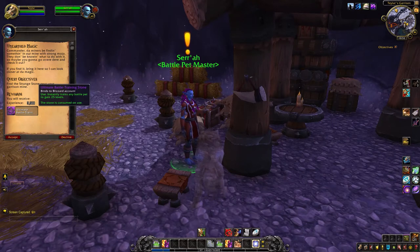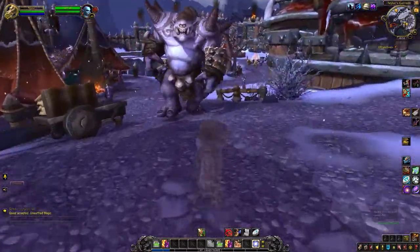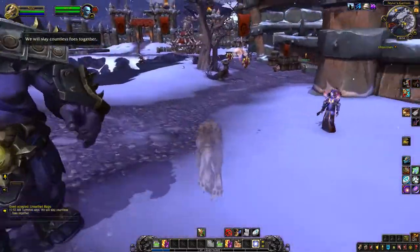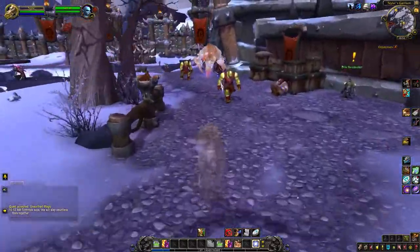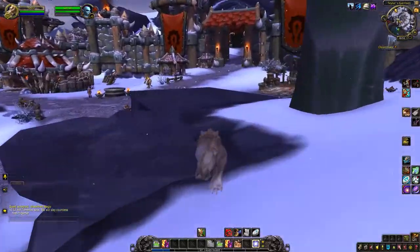If you do this quest you receive an Ultimate Battle Training Stone, which instantly trains any battle pet to level 25. All you have to do is go over to your mine and collect a strange stone.